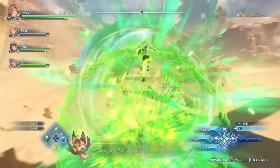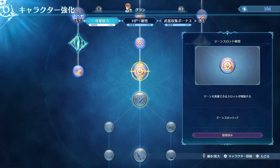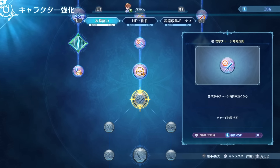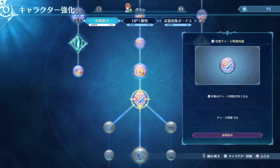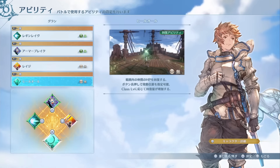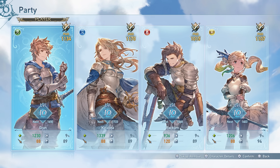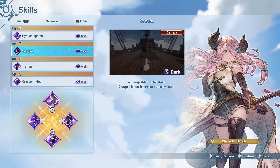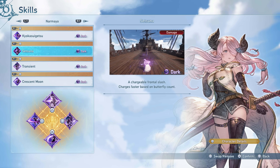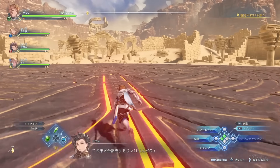Judging from the recent gameplay and demo that Cygames released, there's a great importance placed upon Granblue Fantasy Relink's overall character progression and customization. Even though there were a lot of features that were inaccessible in the recent demo, it's easy to see that the majority of our hours will be sunk into character progression and team composition. Each character will have their own progression, and there will be 18 playable characters on release, so it could be one of those games we'll be playing for a long time while enjoying an engaging gameplay loop.